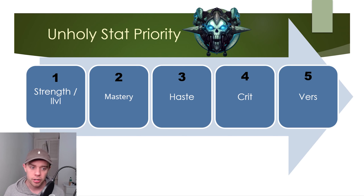If you're not sure what these stats do: Mastery increases the damage done by your undead minions and also the shadow damage you deal. Haste increases your attack speed and also your Rune Regeneration, one of the core resources we use as an Unholy Death Knight. Crit increases the chance to do more damage, and Versatility slightly increases damage done and slightly reduces damage taken.